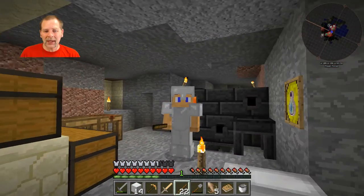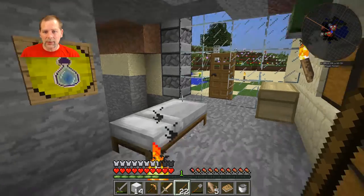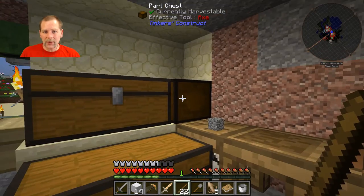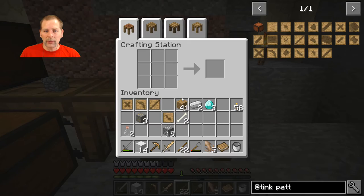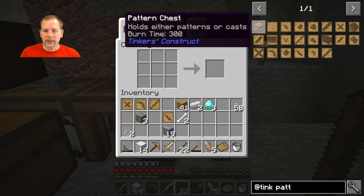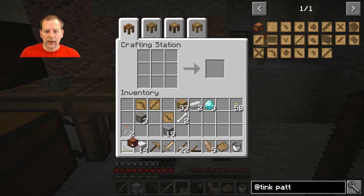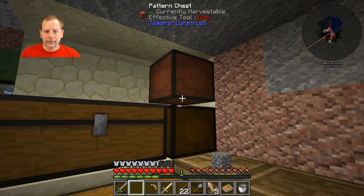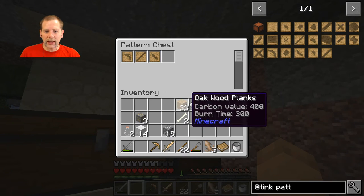Okay guys, we're back and I've got my iron armor. I also went to put away the patterns and apparently I built a part chest instead of a pattern chest. So we're going to build a pattern chest real quick - that's a way to store all your patterns. We'll put this up here and then put all our patterns in there - nice and handy.